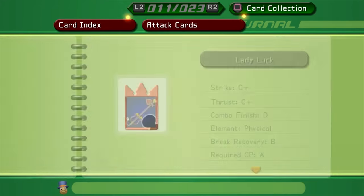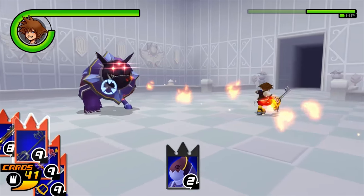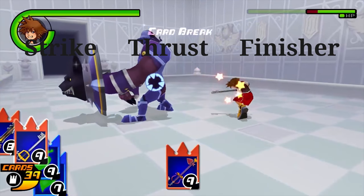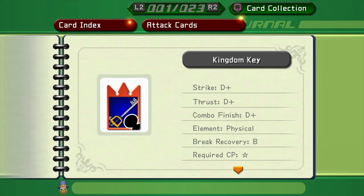The first three attacks are called Strike, Thrust, and Combo Finisher. These three correspond to the attacks in Sora's combos — the first is the Strike, the second is the Thrust, and the final is the Finisher. This also applies to aerial combos. The Kingdom Key has the same strength in all three attacks, but most other keyblades vary. For example, Oblivion has an A in Strike and Thrust but a D in Finisher — great in the first two attacks, but trash as a finisher. The letter shown under Strength in the deckbuilding menu is just the average of these three, which can give a false impression of a keyblade's strength.